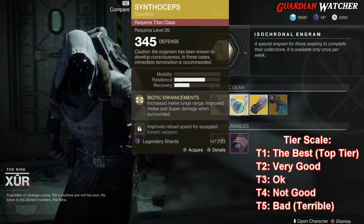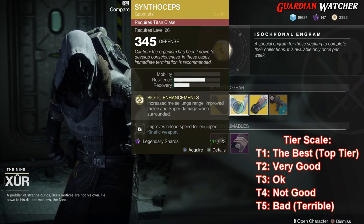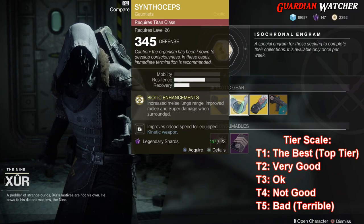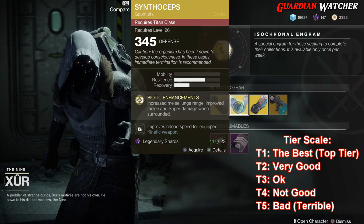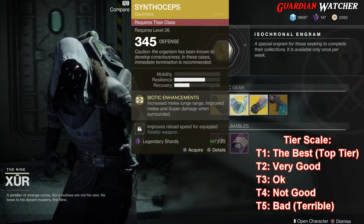Next exotic we'll be going over is the Synthoceps for the Titan. Comes with 2 resilience and 1 recovery. The intrinsic perk on this is Biotic Enhancements, which increases melee lunge range and improves melee and super damage when surrounded. This is definitely going to get a tier 2 in PvE as well as PvP.